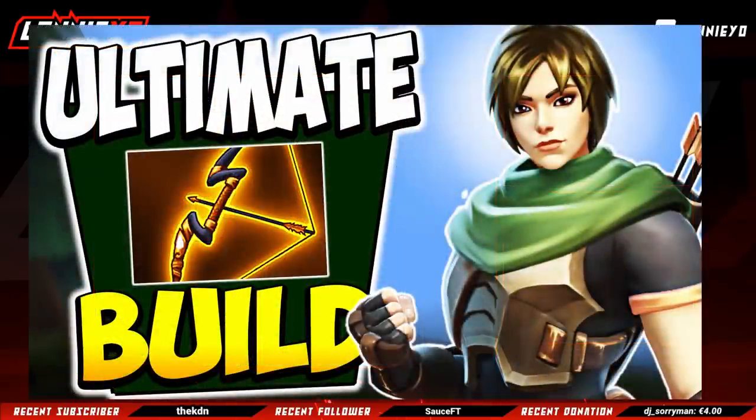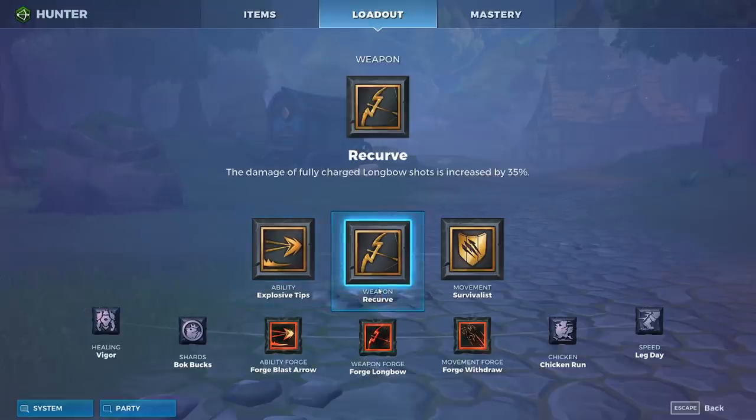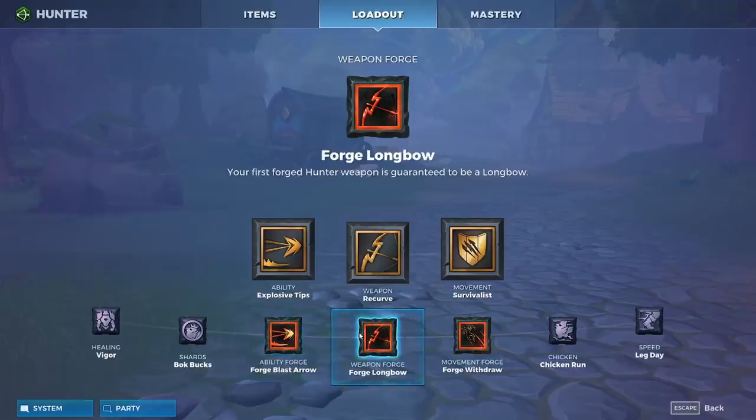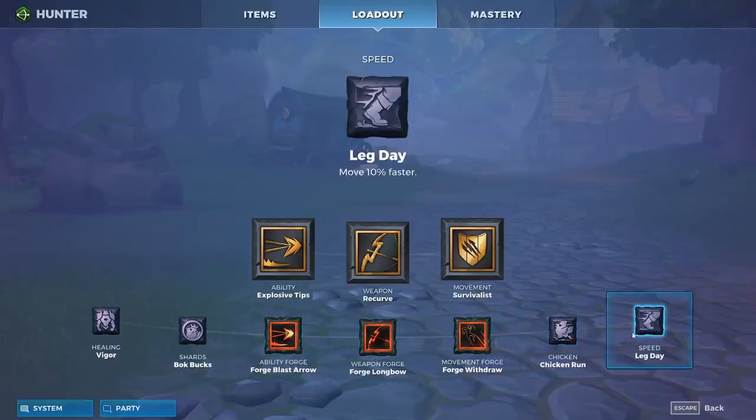Hey guys, Lanio here. In today's video I'm gonna present my longbow hunter build, which at the moment is one of the top mana builds. I'll briefly show you the actual loadout, then talk about each of the talents, then show you all the stuff in actual gameplay. So as you can see, we're running explosive tips, recurve, survivalist, Veiger, bog bugs, forge barso, forge longbow, fortress draw, chicken run, and leg day.